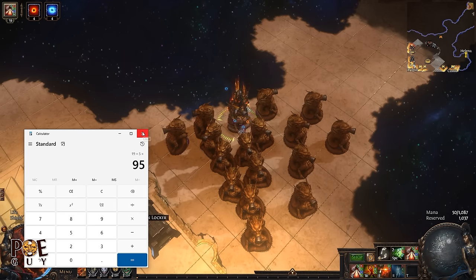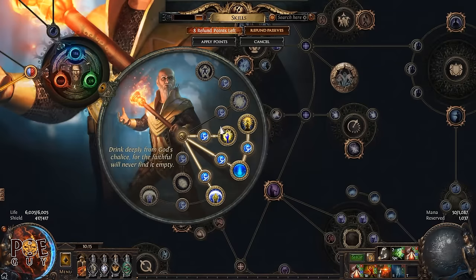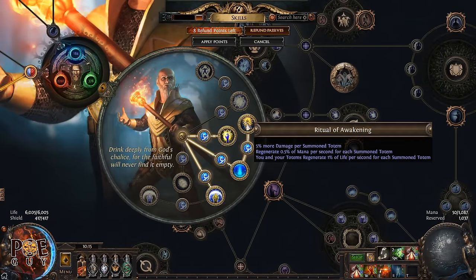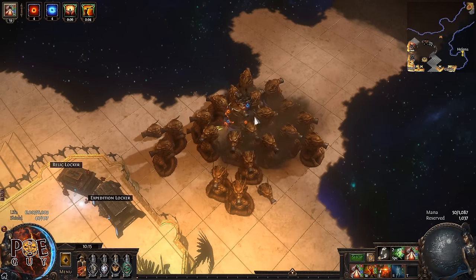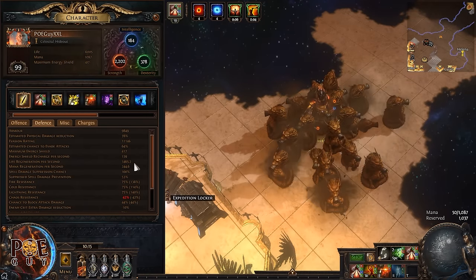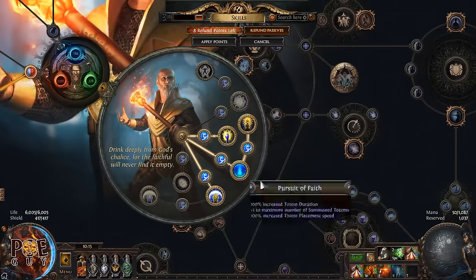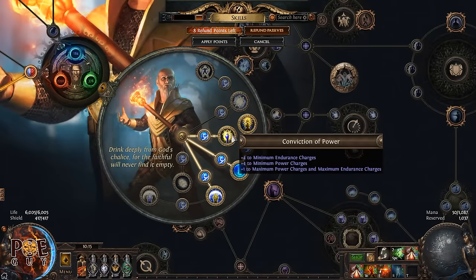Because of this build archetype you get a lot of free damage, so the Hierophant ascendancy is busted for this. You also get life regeneration from totems — you can reach up to 2000 life regeneration or more depending on your setup. You also want to take the node that permanently gives four endurance charges and four power charges, providing some resistance and physical damage mitigation.